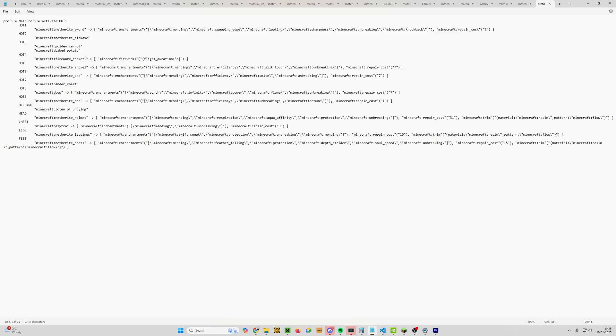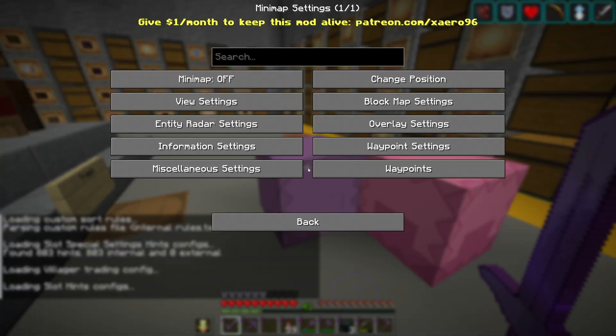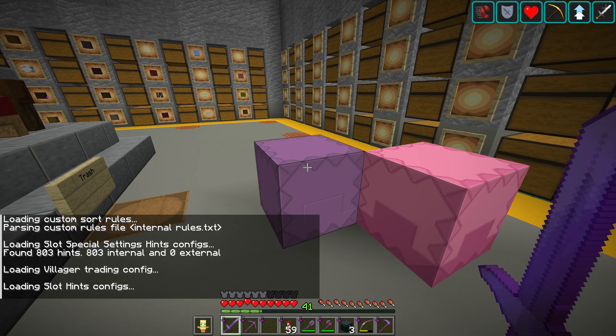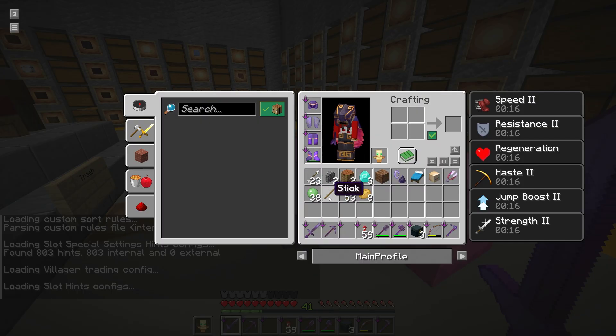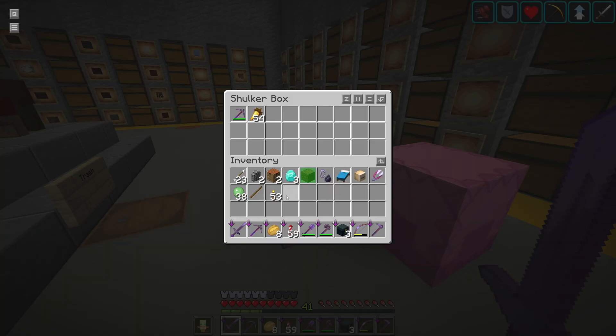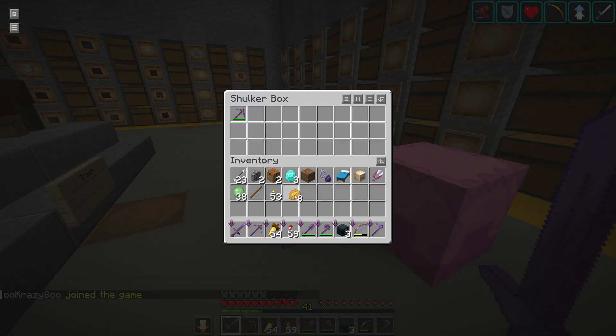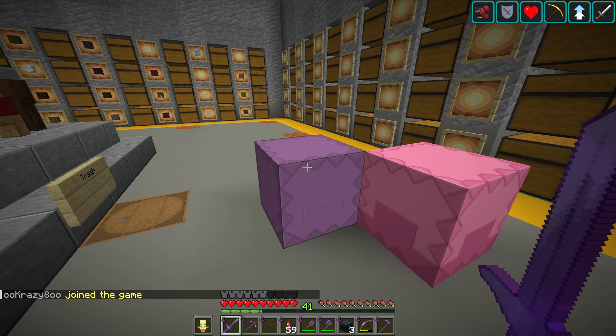It's pretty self-explanatory — spaces become underscores — so we want baked_potato. Save that with Ctrl plus S. Go back to the game, exit the menu, and do R plus Y to reload — ignoring the minimap. With only potatoes in my inventory, apply the profile and it puts the potatoes in. If I have both carrots and potatoes, it picks the carrots. You can see how that works.